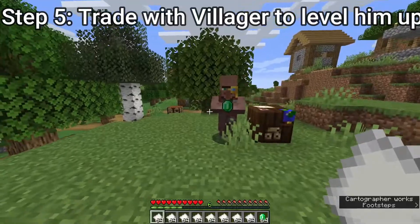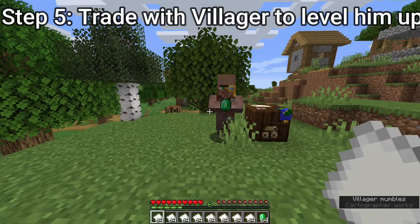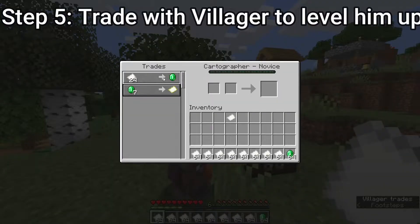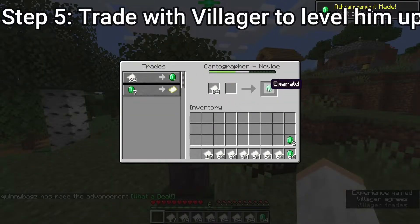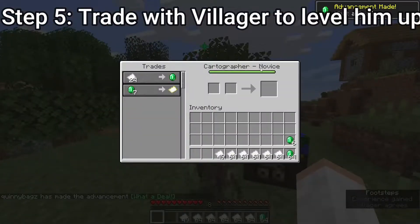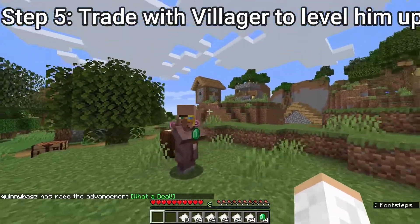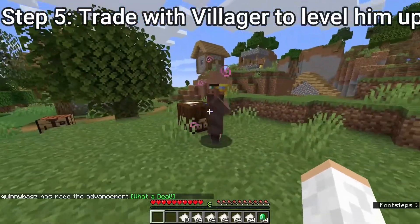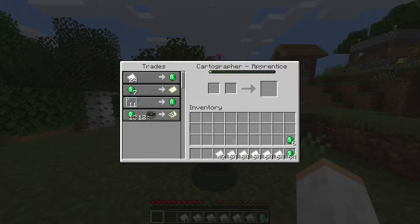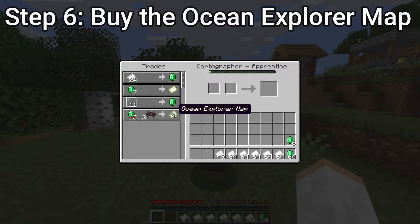I stumbled upon a ridiculous amount of paper and some emeralds — I'm just kidding, I obviously just spawned it in. But anyway, we're going to show you doing some trades with this villager here, getting them from novice. Now that his bar went all the way up, we wait for those purple swirly things to come off him — that means he leveled up. He is now an apprentice, and as you can see, he has the ocean explorer map.